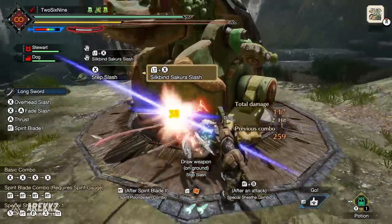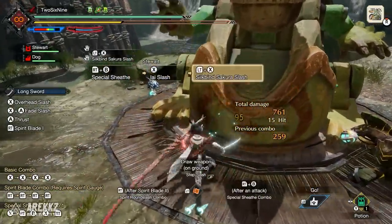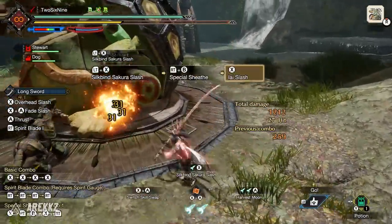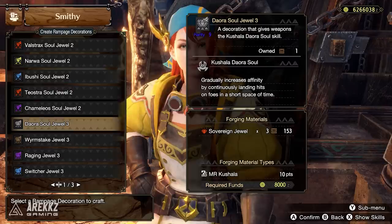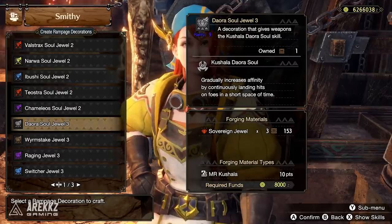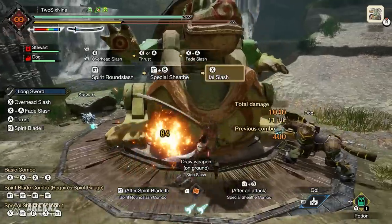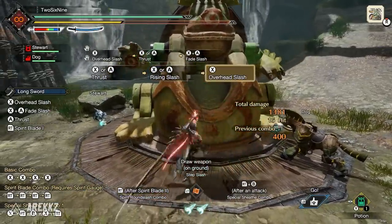You have about 1 to 1.5 seconds between attacks to keep the chain going, so slower hitting weapons won't benefit from this. It pairs nicely with dual blades and Kinsect's Soul rampage skill, which also gives affinity for successive attacks. Factoring in that Kinsect's Soul can also be a rampage decoration now, you can stack attack, elemental attack, and affinity all on fast hits.